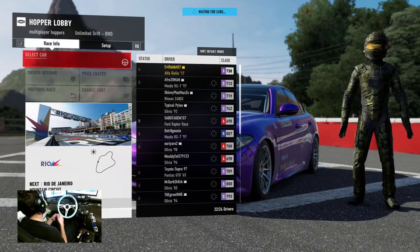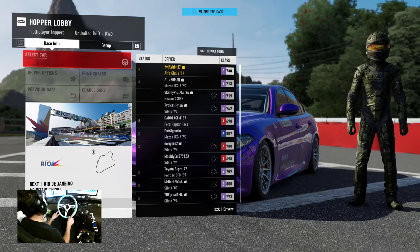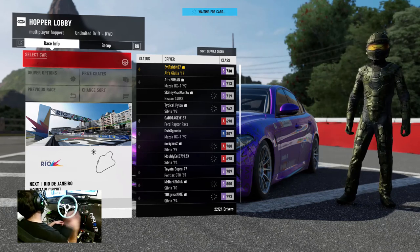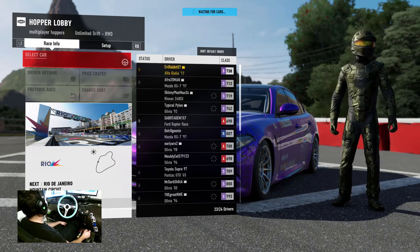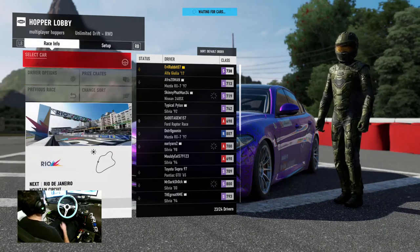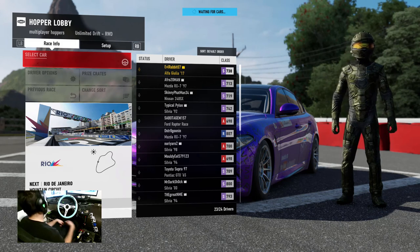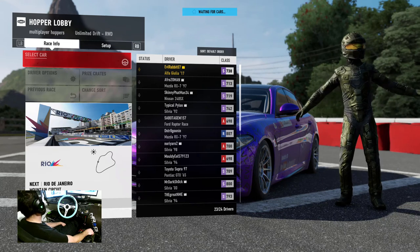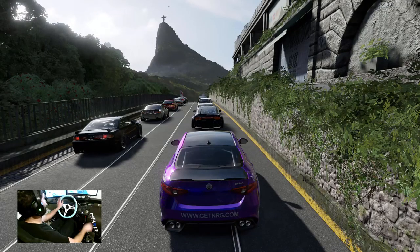Online session now, Rio Mountain Circuit. We're in the Alfa Romeo using our 350mm Energy Innovations wheel, Logitech G920 base, custom hydraulic handbrake, Logitech shifter, in our Energy Innovations bucket seat. See what we can do in this online session - it's a very tight track, pretty full lobby, maybe actually a full lobby. This is going to be very tight and crazy. I'm hoping I'm towards the front so I can go without getting involved in all the crashing.